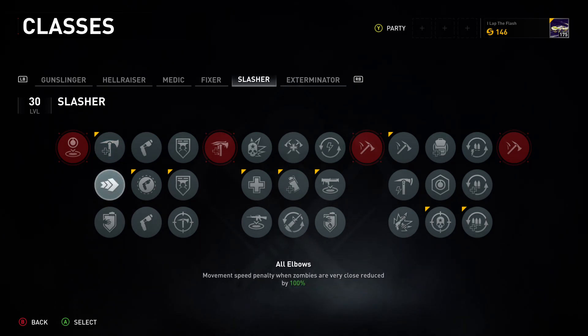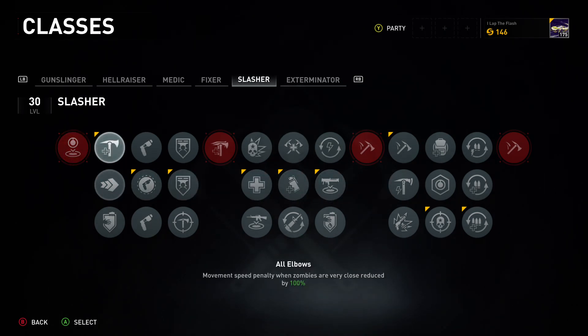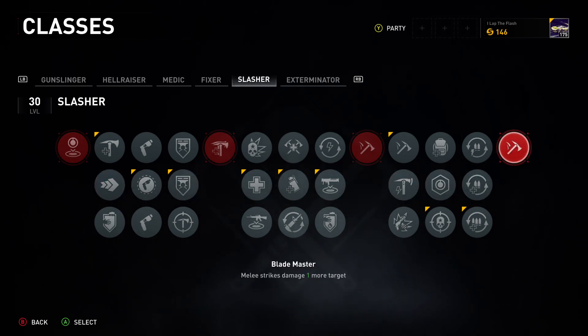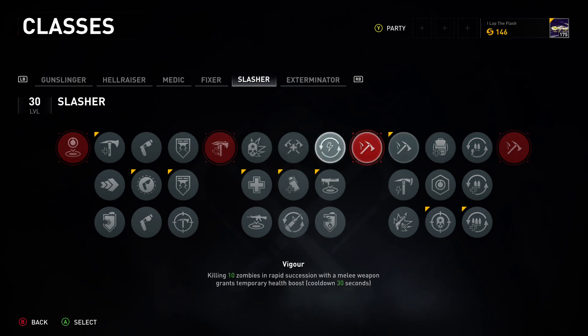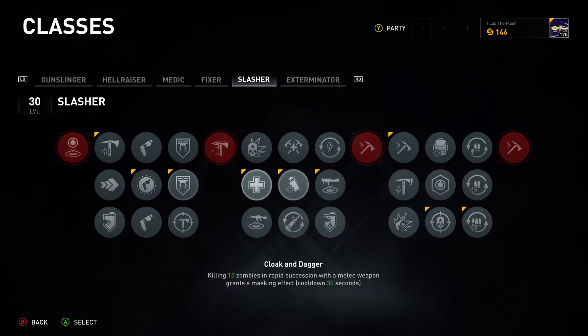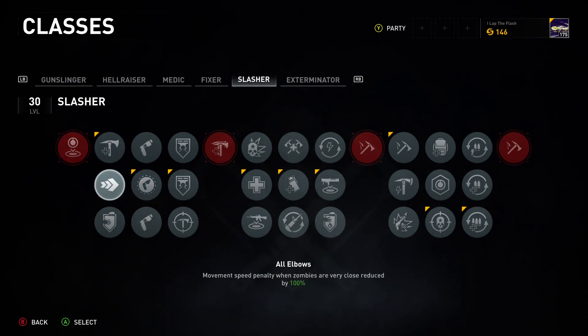I tried the movement speed penalty reduction perk — zombies very close to you have their movement speed penalty reduced by 100 percent — for the longest time. But generally once you get to the end of the game it loses value. I was able to flash through all the zombies I needed to get the cloak, and at that point movement speed didn't really matter because you're invisible.